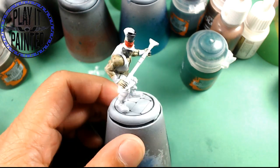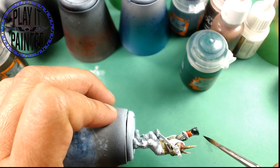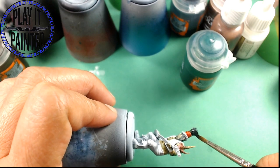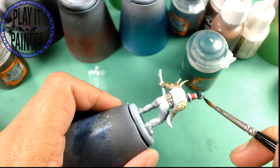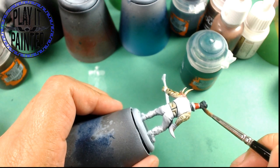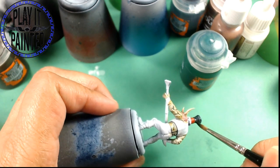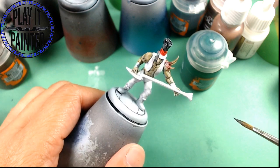If I show up and somebody else wants to play, there's a free table and I bring my terrain — if you and Matt show up and want to play some Malifaux while you're playing Guild Ball and we've got space for it, I'm gonna be like yeah, for sure. We're gonna play Malifaux and if you don't like it, you can go take a hike.